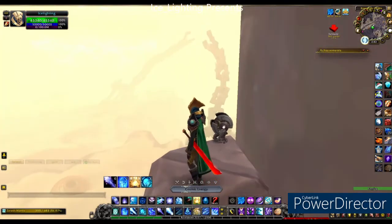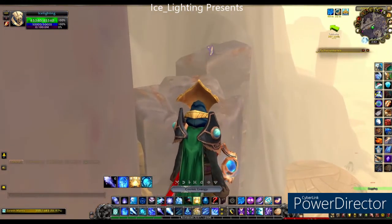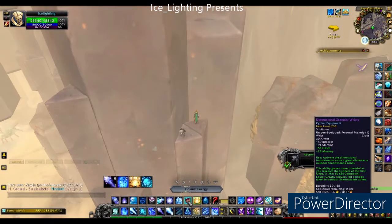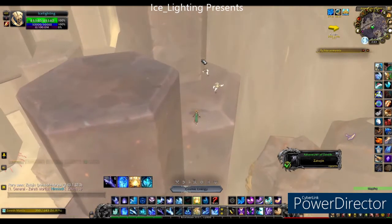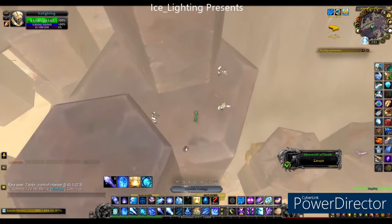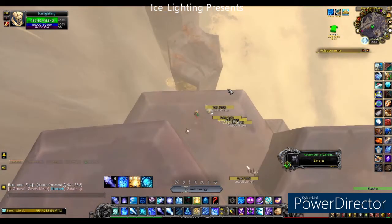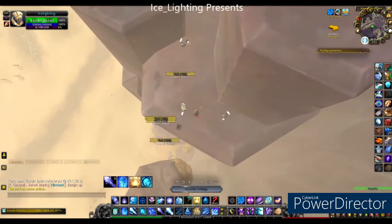From here you can see a beautiful view and you can see the treasure we are trying to obtain. You could use Door of Shadows from this point straight over to the rock, or you can come up here like I did. From this position it's all about confidence and how comfortable you are with your character and how you jump.